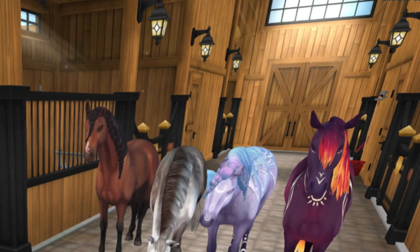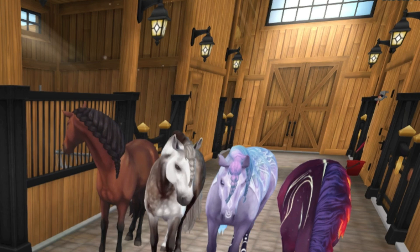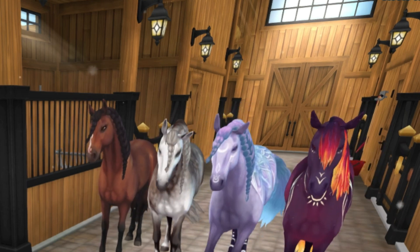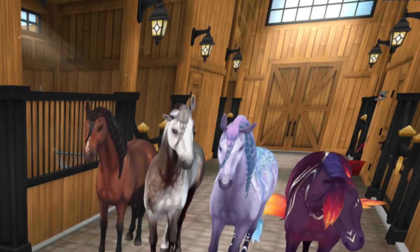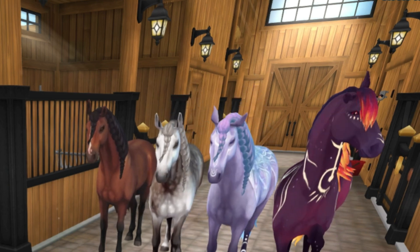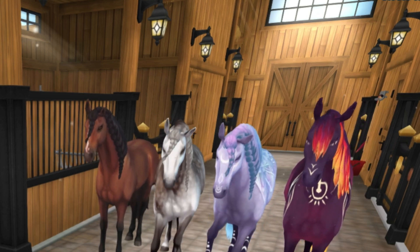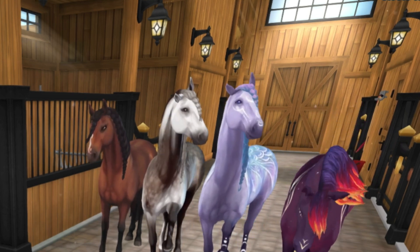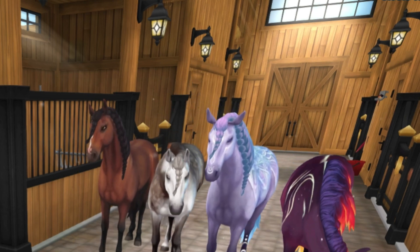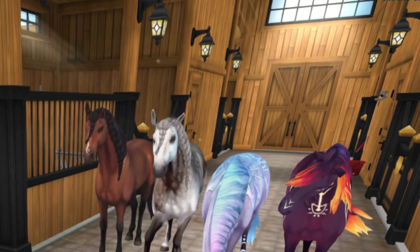Next up are the Andalusians, and these are my favorite horse breed in real life and in Star Stable. I really like the choices of hair that you can give them — you can give them the braid, and I gave it to all of them except my Umbra, because you can't change a magical horse's hair for some reason. I hope they add that ability in the future because I would definitely give my Umbra the braid — in my opinion it's just really cute.